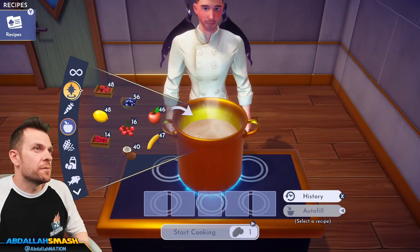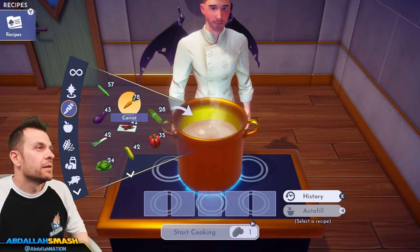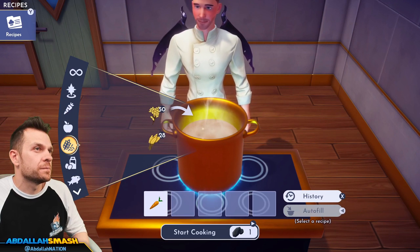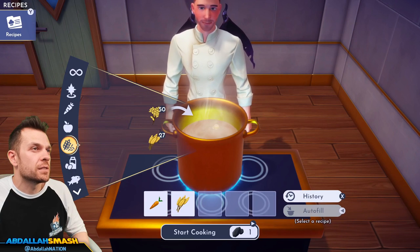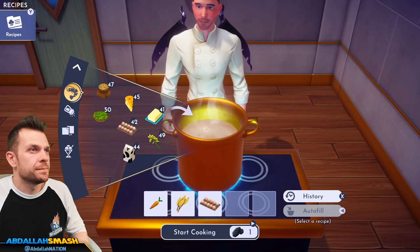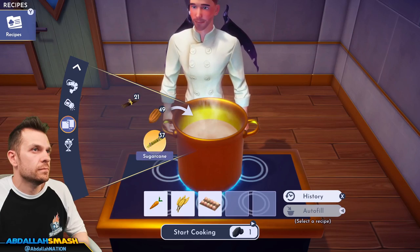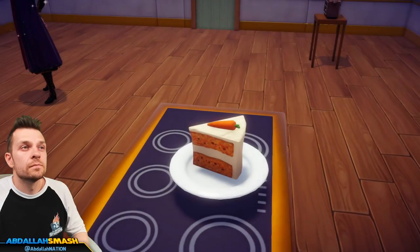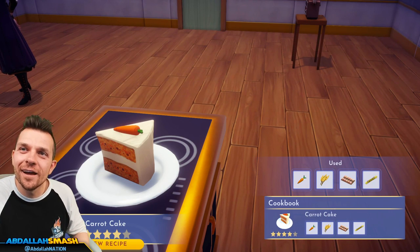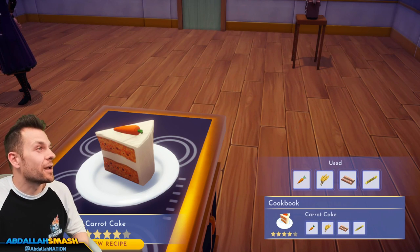We're making carrot cake in alphabetical order: carrots, wheat, egg, and sugar cane. With a nice little carrot on top — that model looks real. I'm so hungry right now.